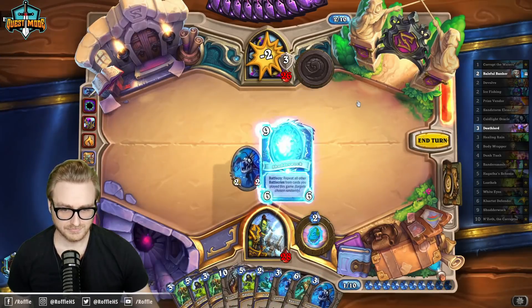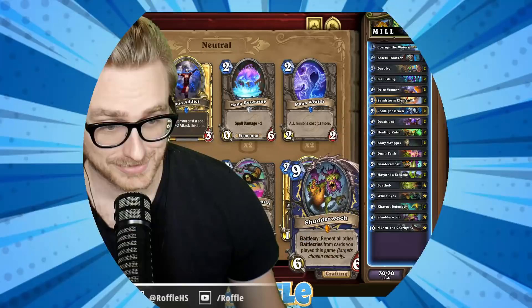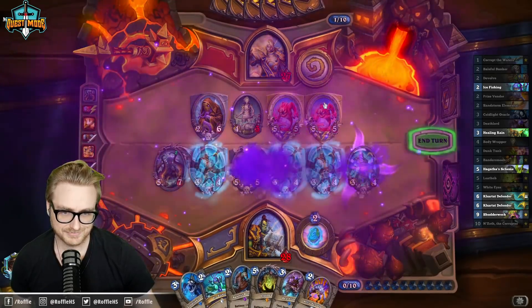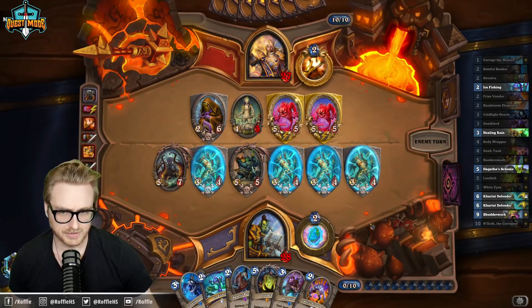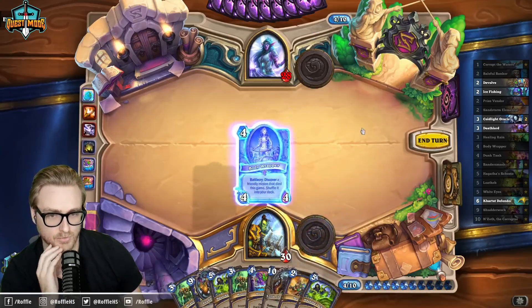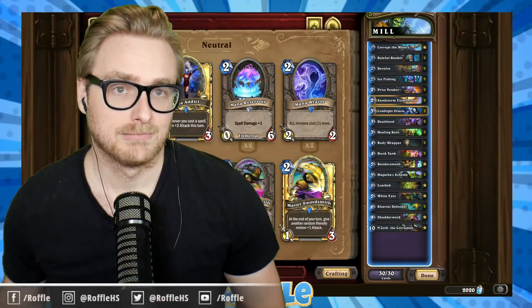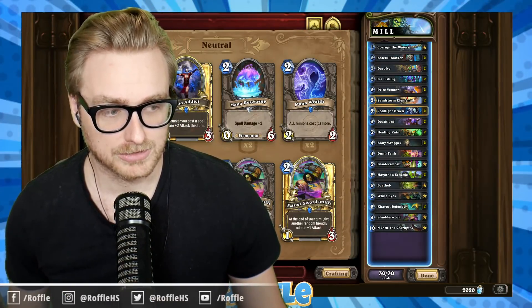And then we can repeat that process with Shudderwock to do that a great number of times. On top of that, we also run a N'Zoth Deathrattle package with Deathlord and White Eyes so that we can shuffle minions back into our deck, as well as Body Wrapper and Baleful Banker to give ourselves a little bit of a buffer into Fatigue, making sure that we're bursting down the opponent once we get to the Shudderwock turns.